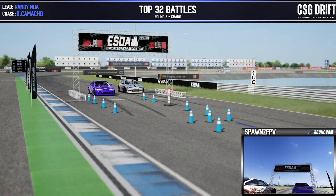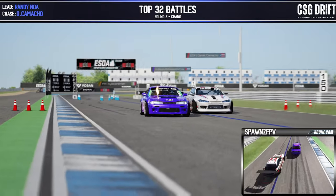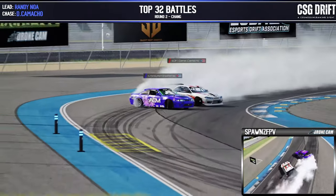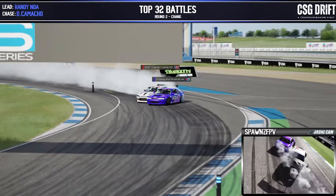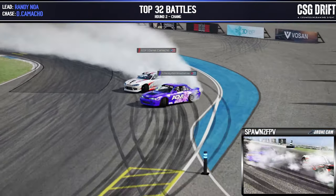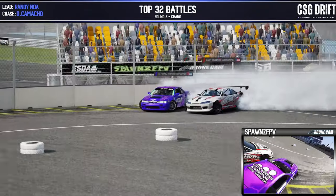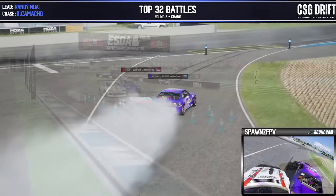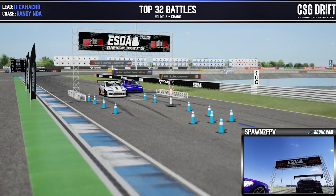Randy facing off against Daniel Camacho. Nice solid initiations there — Daniel Camacho pushing up on Randy's door, getting very close, maybe a little too close for comfort, as he backs off a little coming into this final zone. Pushing around and out the other side, Daniel Camacho in the lead position now, Randy Noah in the chase.